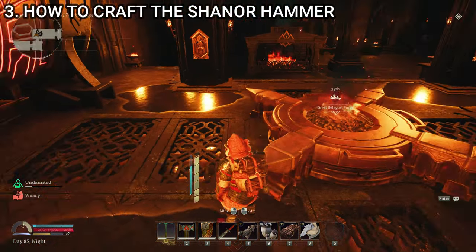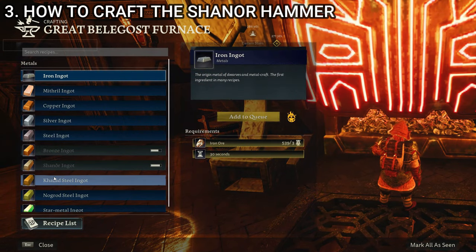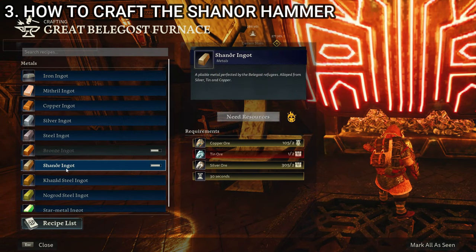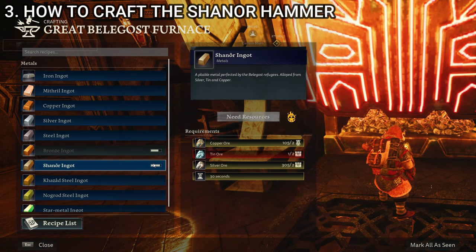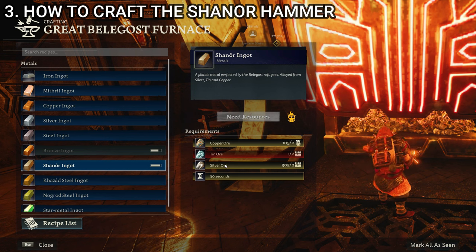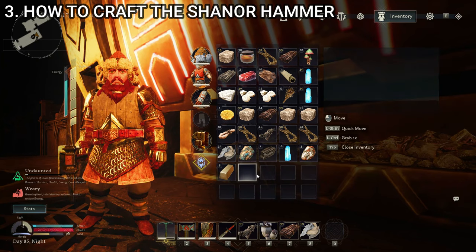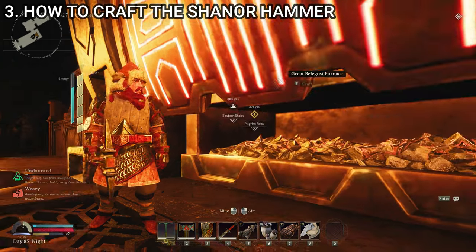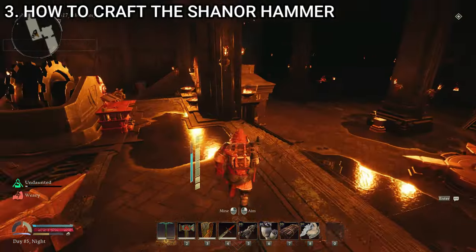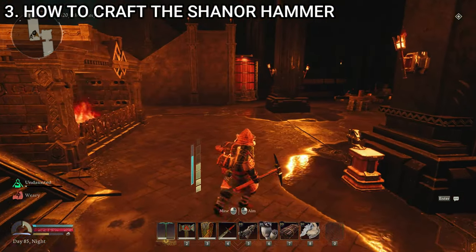Once you get the Belegost forge set up, you'll be able to use the great Belegost furnace. What you're looking for here is the shenor ingots — that's what we need to make the hammer. It's a simple process now that you have a pickaxe that can mine everything. We need copper ore, tin ore — both of which can be mined with the steel pickaxe, so you may have a whole bunch saved up — and we need silver ore, which is what we needed the first age pickaxe for, because you need it to dig through the adamant that contains silver ore. Let me go find a silver ore vein and show you what it looks like.